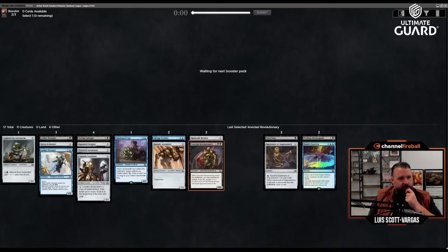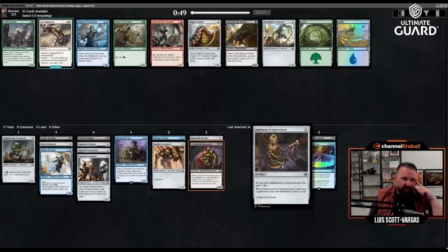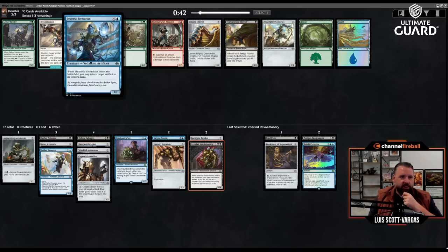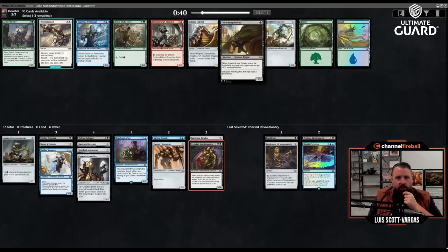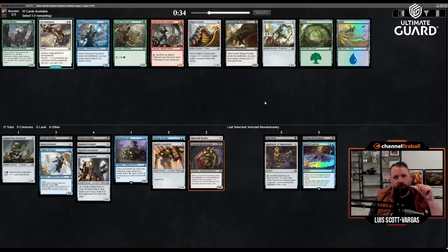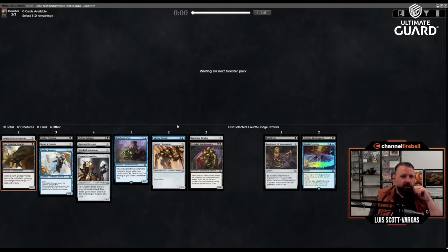Between Augmenting Automaton counters and the fact that I'm going to have a raid of cheap artifacts — Fourth Bridge Prowler: one mana one-one, enters the battlefield and gives a creature minus-one minus-one until end of turn. It's not an artifact, but this card's really efficient. I think it's better than Filigree Crawler. I don't really need to take a four-drop when I could take a good one-drop.